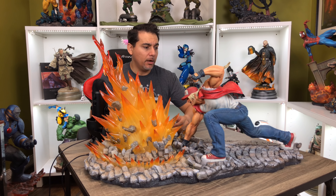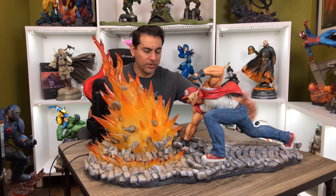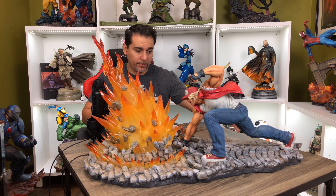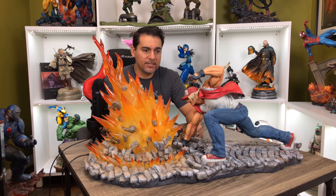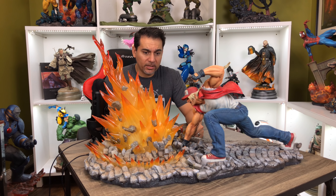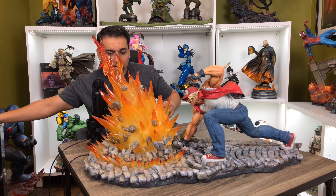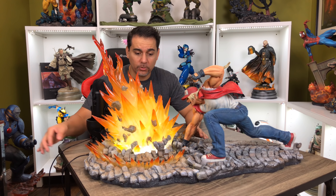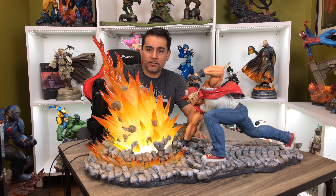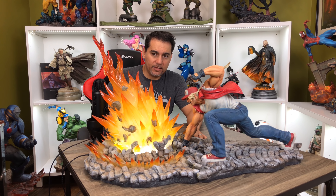The other sixth-scale statues don't take up quite as much space individually, so it's going to be interesting to see how they connect this with another statue. Now, this is how it looks complete — with the flames, which light up. The flames are all clear resin and have a really nice effect to them. I like the idea they went with here.